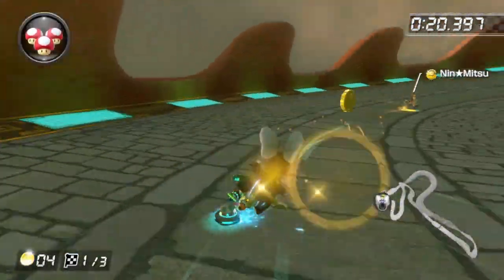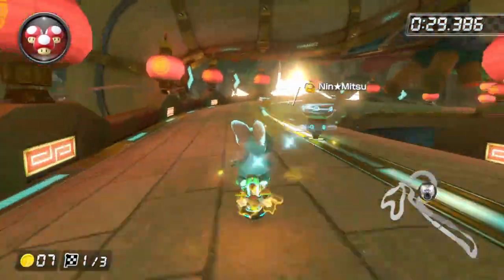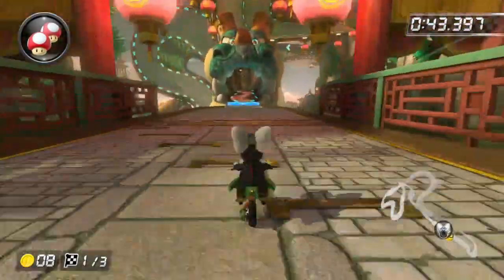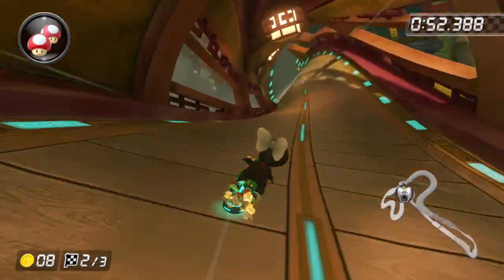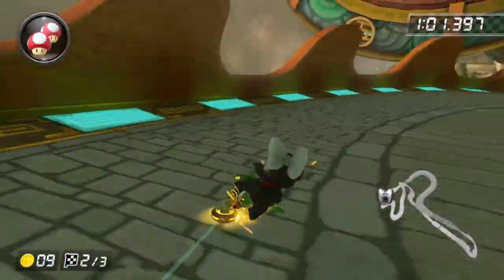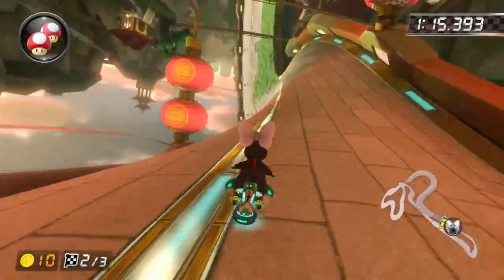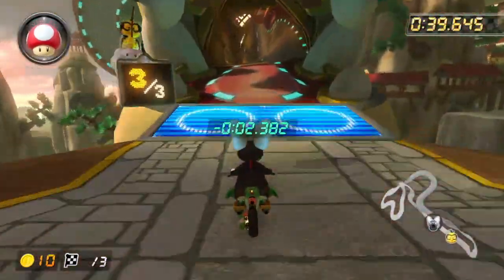Even on 150cc I'm just not a big fan of Dragon Driftway, and as you can see I'm not doing very great. We have five coins, which is okay. I'm trying to focus more on coins on the first lap — we have eight, which is pretty good. I want to use my mushroom right here. Good — first lap, 0.6 ahead, eight coins. We get our tenth coin and use another mushroom — I don't know if that's the best spot but that's what I'm doing. We pulled ahead quite a bit — 2.3 ahead now.